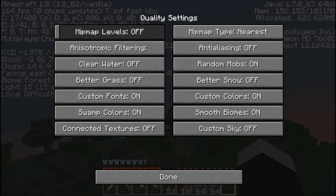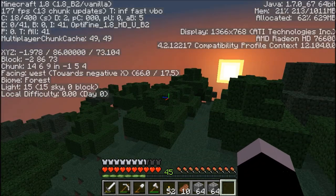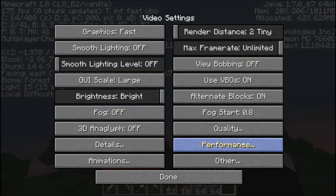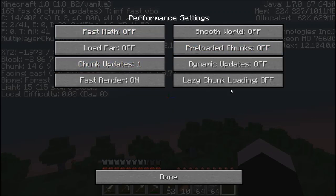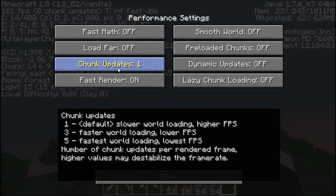Now go to Quality, and make sure all the stuff in here is off, because this is stuff for quality obviously, and you can leave it all off to increase your FPS. You can see it hit 180 there for a second. Now Performance is where you're going to have to mess with some stuff. Fast Render — this is either going to make or break your FPS. I leave it on because it helps mine. Chunk Updates — always leave that on one, don't mess with it, it just messes things up.